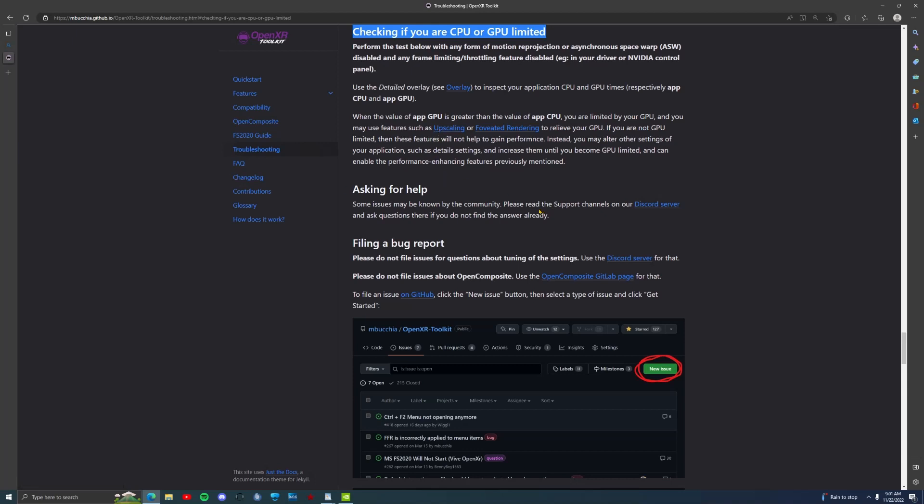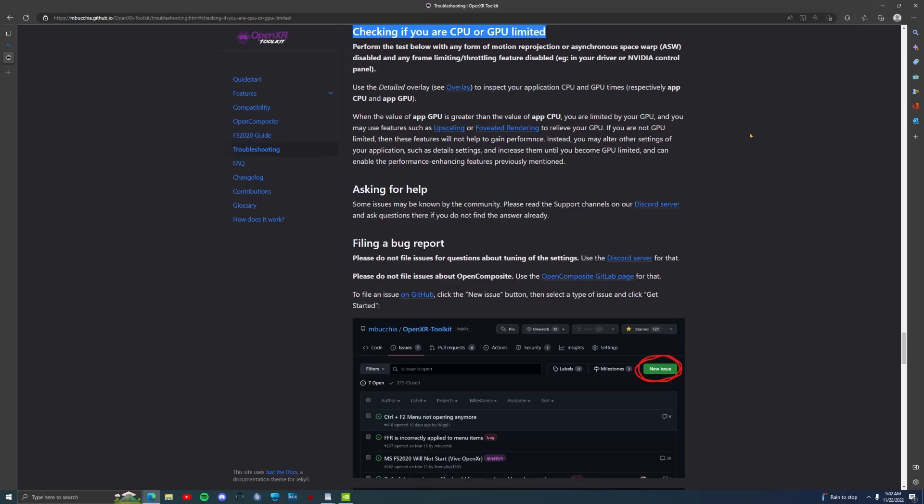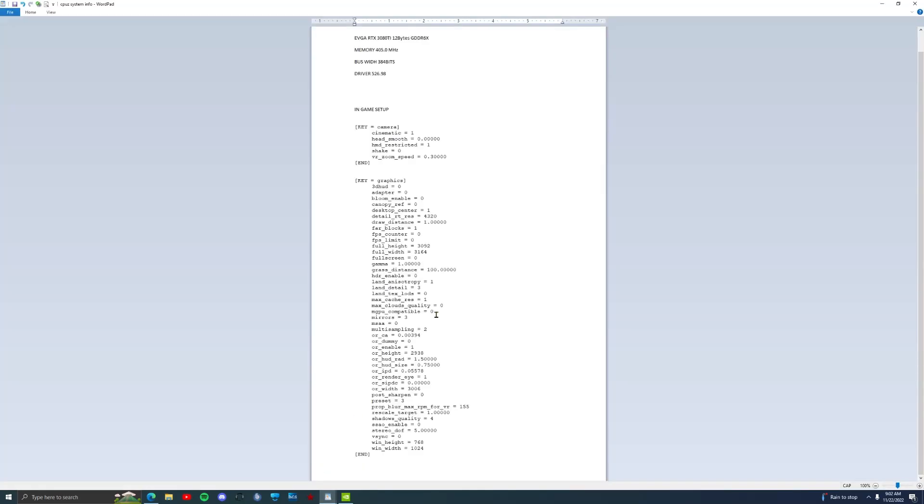Here's what it did for my RTX 3080 Ti with 12GB of RAM: I lowered my sampling setting down by just 5%, which lowered the render resolution on the height and width. I didn't do this directly in the headset settings - I did it in OpenXR Toolkit, which automatically applies it. The OR settings from the toolkit feed back into the headset. Undersampling by 5% didn't negatively affect the visuals at all; in fact, everything just got better.